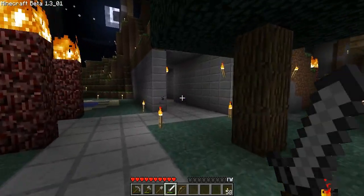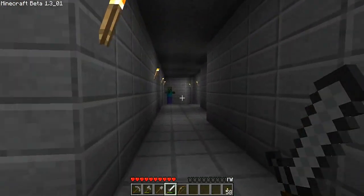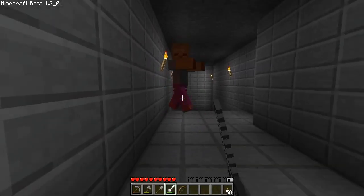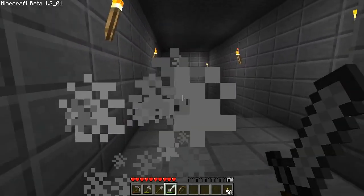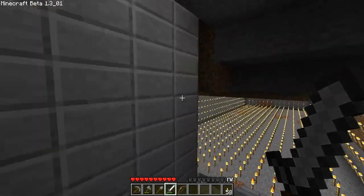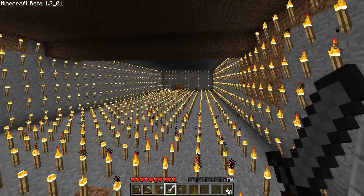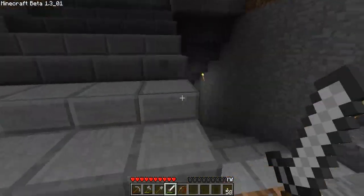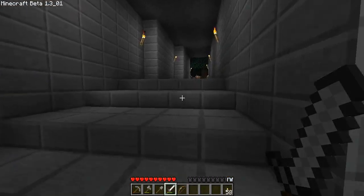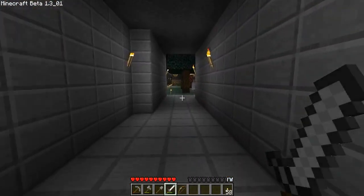I saw a zombie in here - what are you doing in my base? Get out! How did you spawn in here? There's a torch room downstairs - it's the brightest area of my whole base. How did he get in here? He got taken down. What a noob zombie.